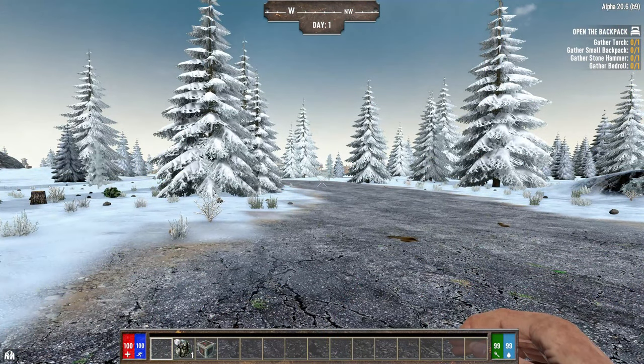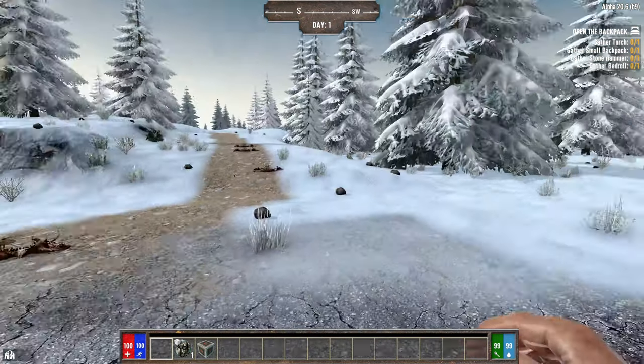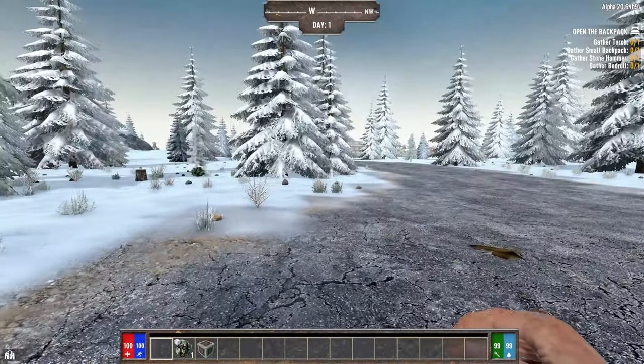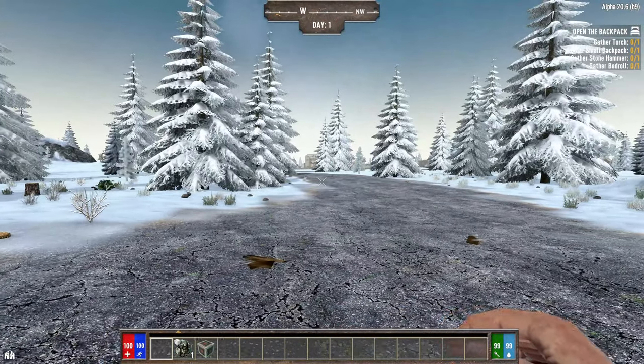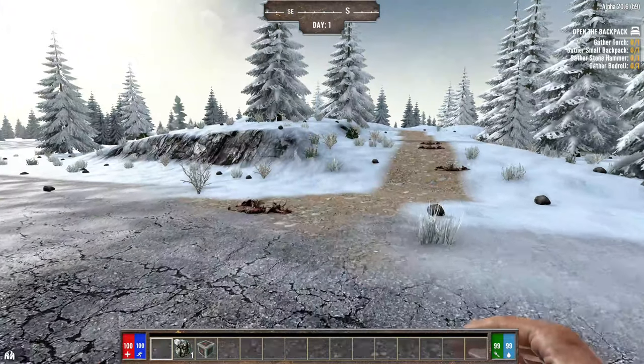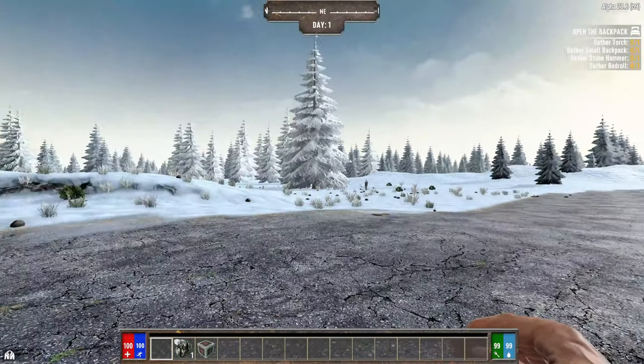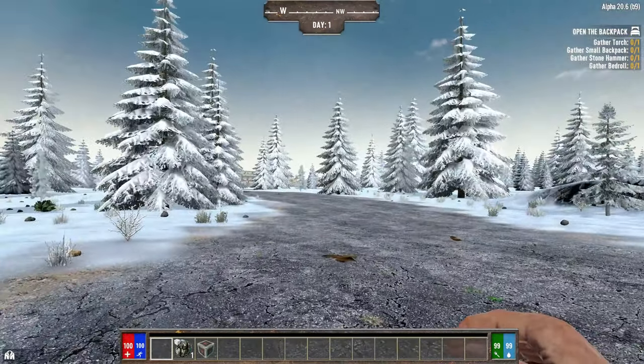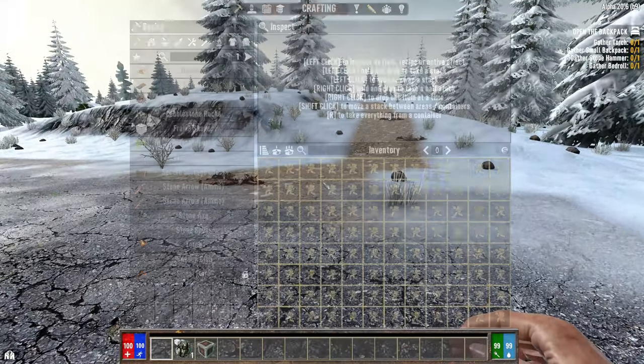What's up everyone, this is Big Chips Gaming bringing you Darkness Falls day one. I just picked any world to spawn in and it's pitched me in the snow biome, which is fantastic for loot. There's a person over there — fantastic for loot but not very good for the cold.